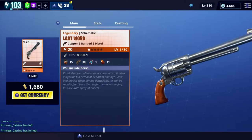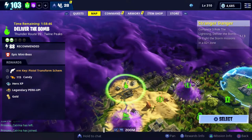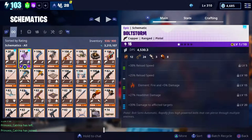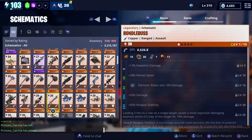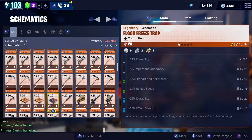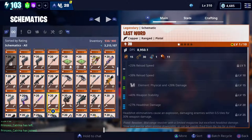Let's go ahead and buy this thing because I got the gold, I've been saving the gold for it, and we're gonna go ahead and level it up. If I can find it on this new UI — I've got some pistols up there — and this one should be down here somewhere. There we go: The Last Word. Reload speed, reload speed, stability, headshot damage, explosion if not 0.5 tiles for 30 percent weapon damage.